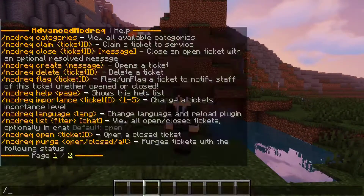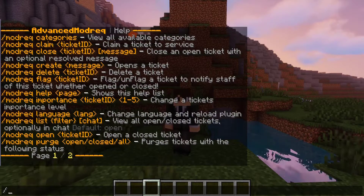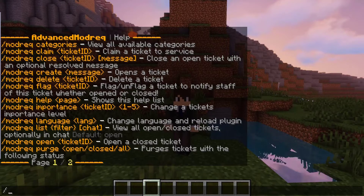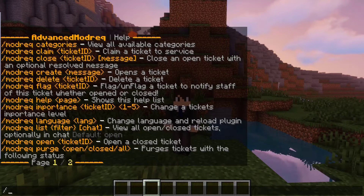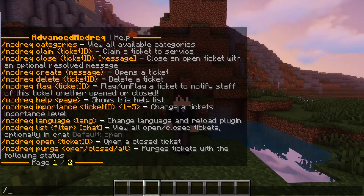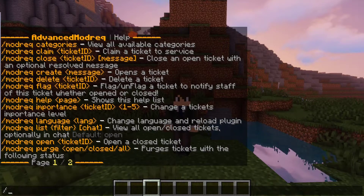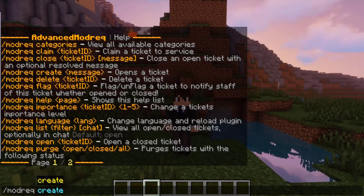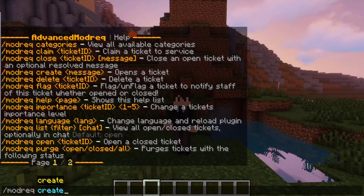The base command for this plugin is going to be slash mod rec or advanced mod rec. And pretty much when we type this in, here is the help menu that we are presented with. The first command that I like to showcase is going to be the create command, as I think that is the most user-friendly command. So we do mod rec create followed by the message.